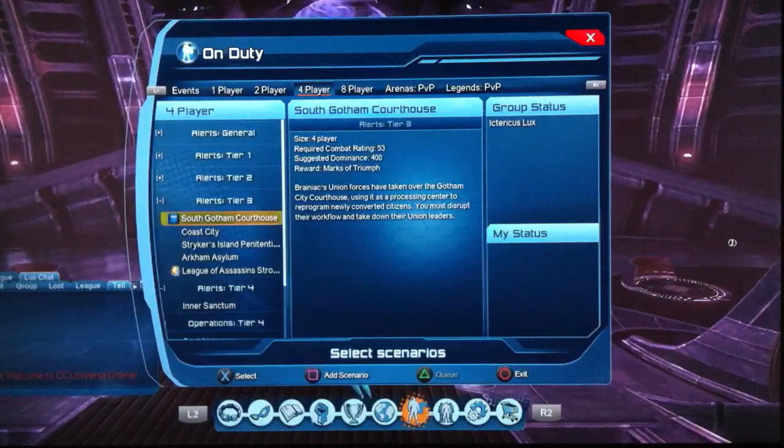Tier 3 alerts — this is where the marks really do start racking up. The Tier 3s pay 100 each, and there are five of them. That's 500 marks per day, 3,500 per week, and on reset day you'll get an extra 625, totalling 4,125 marks of Triumph per week for doing the Tier 3 alerts every single day.